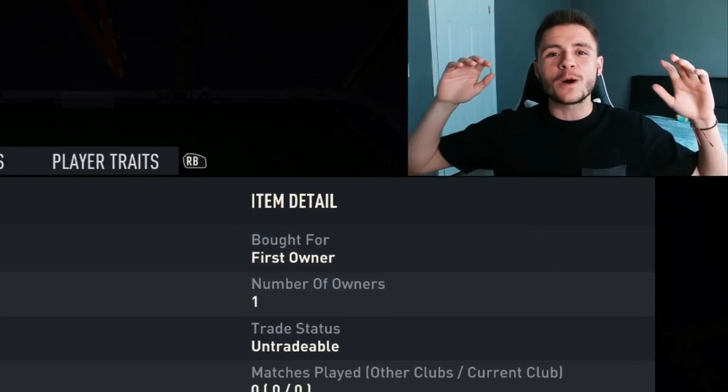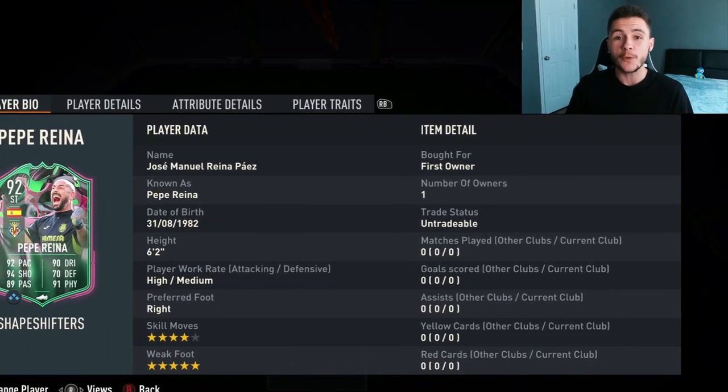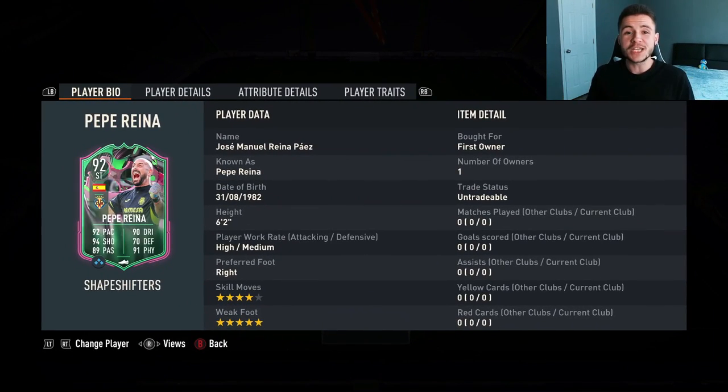YouTube, what's going on man, it's your boy Booba and welcome back to another FIFA 23 player review on the channel. I hope you guys are having an incredible day. The new shapeshifters team is here and we do have a new objective card, and I'm really really excited to test this card out. You guys know his name — it's none other than Pepe Reina.